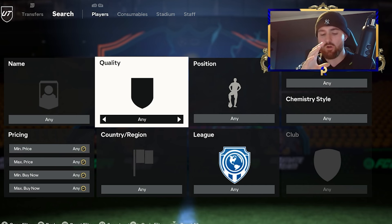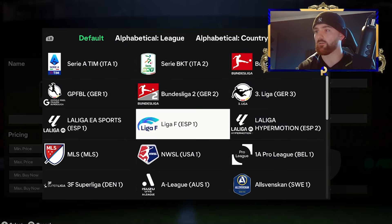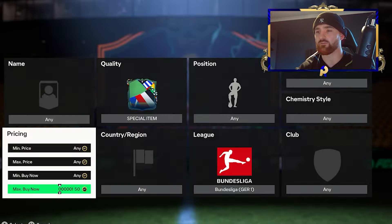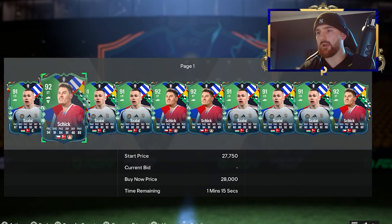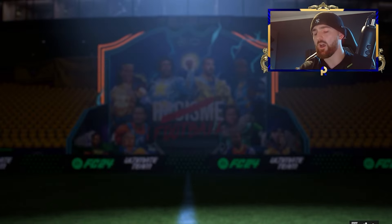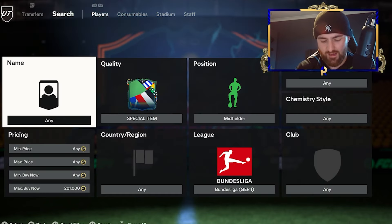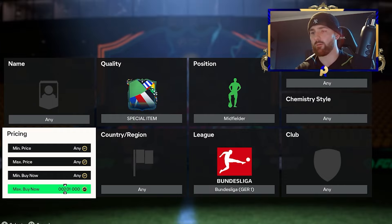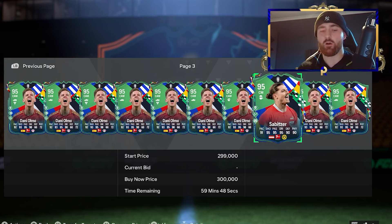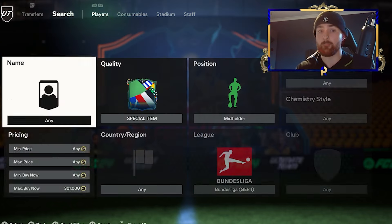Sibitsa is at around the 300k mark on Footbin, though prices there can be a little off. There are a few good players in the German league that look like easy snipes. Heading over to the Bundesliga, going to this variation of the special item — at max 200k we've got Schick, Sazali, and Fullkrug, but the players we really want to look at are Olmo and Sibitsa. Both are midfielders, so filtering for midfielders should focus things down. Olmo is sitting at 144k with a minimum of 70k, and Sibitsa's minimum is 90k going for about 300k. Pushing the max up to 300k, we get a Sibitsa filtering in right at the end — there he is, sitting bang on 300k. We'll mostly be picking up Olmo in this filter but the availability is there.